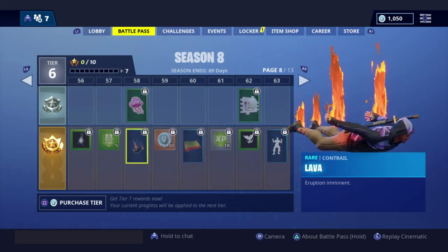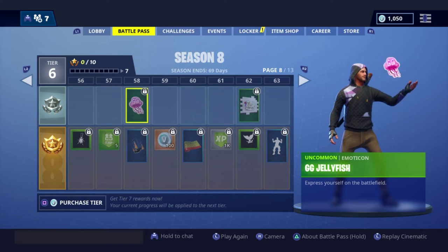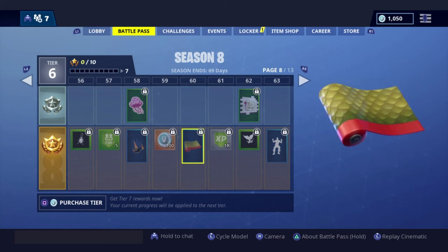Another banner, more XP. Lava — that has to do with the volcano. Jellyfish. More V-Bucks. Dragon skills — I love this one.